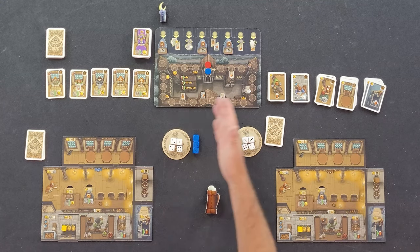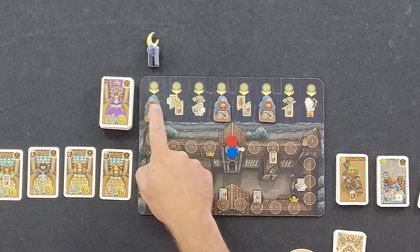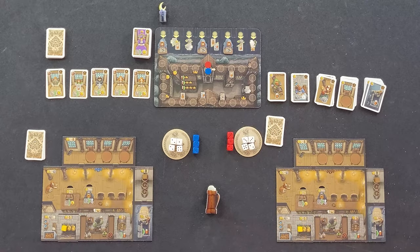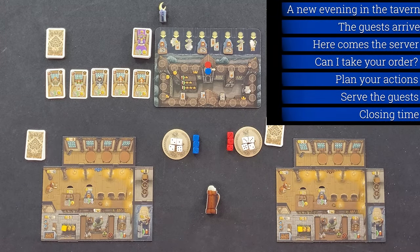Taverns of Tiefenthal is played over eight turns, indicated by the moon tracker of the monastery board. Each turn consists of seven phases played in this order: a new evening in the tavern, the guests arrive, here comes the server, can I take your order, plan your actions, serve the guests, and finally, closing time. Let's go over these phases in more detail.